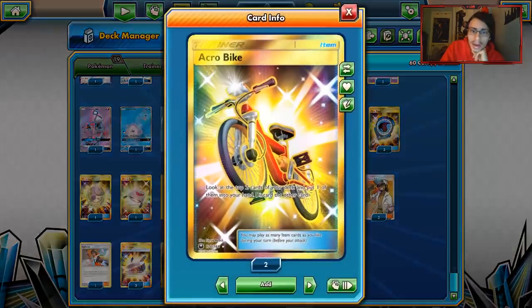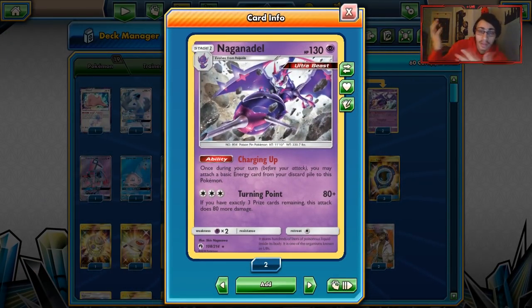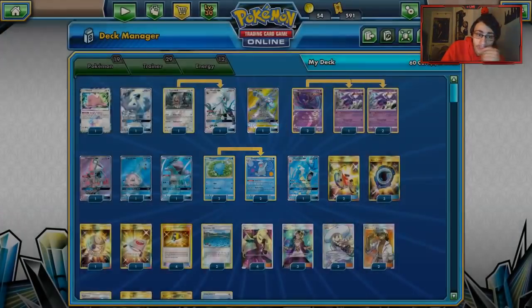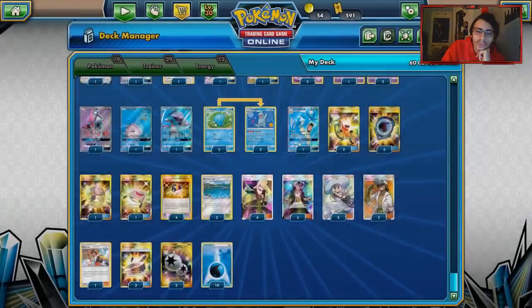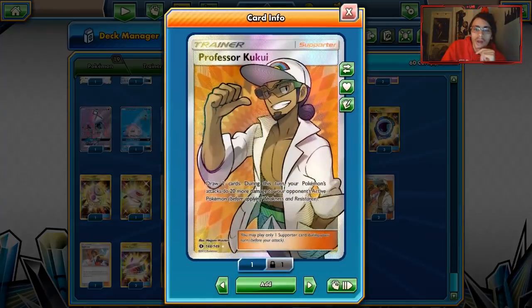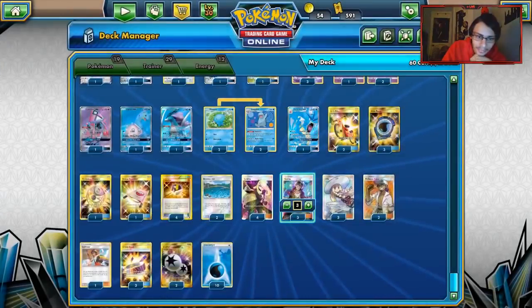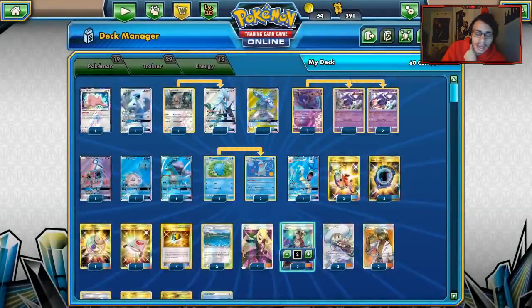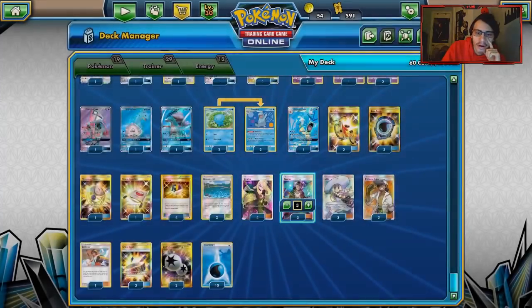For items: two Acrobikes as another good way to get energy in the discard, three Aqua Patches, one Mysterious Treasure to get Poipole, Lele, or Naganadel, one Pokémon Stretcher, four Ultra Balls, and two Brooklet Hills to get our water types in play. For supporters: four Cynthia, three Lillie, two Kukui — which goes a long way with damage output — one Sightseer, and three Guzma. Three Choice Band for better damage numbers. Two DCEs for Silvally, Lugia, and especially Gyarados since it needs five energy, but it's easier to build up thanks to DCE and Naganadel. And ten Water Energies to round out the energy.